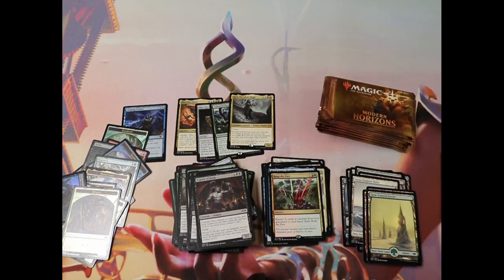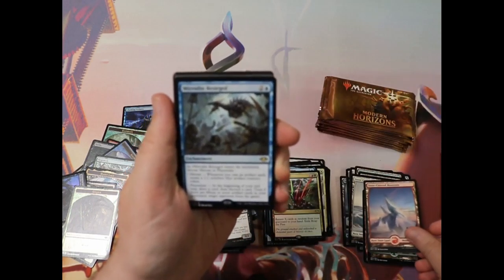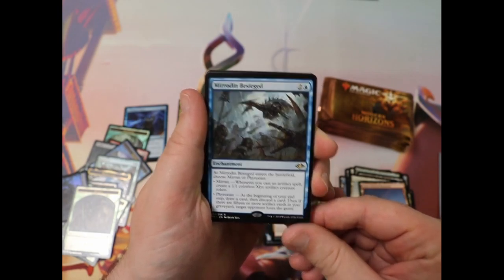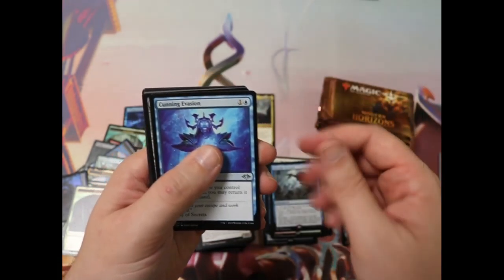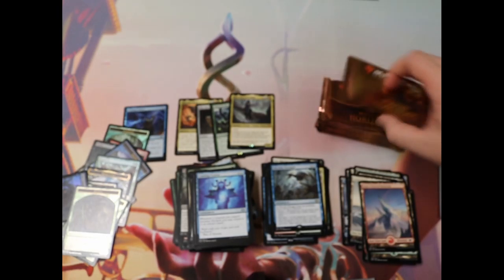Okay, we got our last stack of packs — let's make this happen. Captains Courageous. Ooh, Mirrorweave Besieged, very nice. Being able to choose different modes depending on your situation is always cool, and then being able to bounce the enchantment, replay it, to adjust to what's happening is always a nice thing to be able to do.